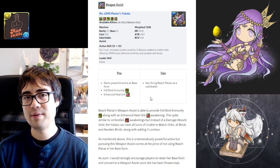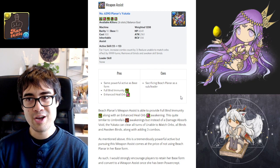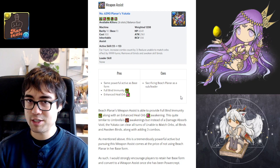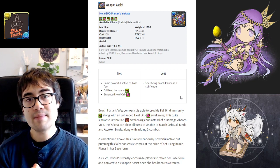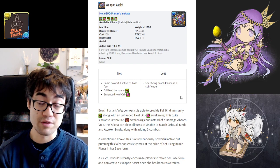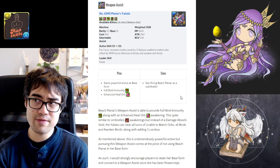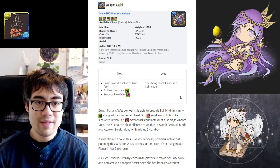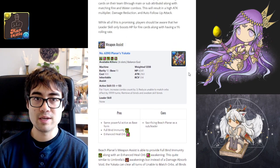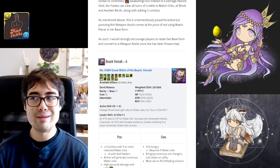The biggest drawback of this weapon assist is the opportunity cost. If you pursue it with only one Beach Planner, you're not going to be utilizing her as a sub or a leader, which in my opinion is much more valuable right now. The nice thing about high top-rarity cards is you can utilize them now in base and sub forms, and once that gets power-crept or becomes irrelevant, convert to a weapon assist and find value again.